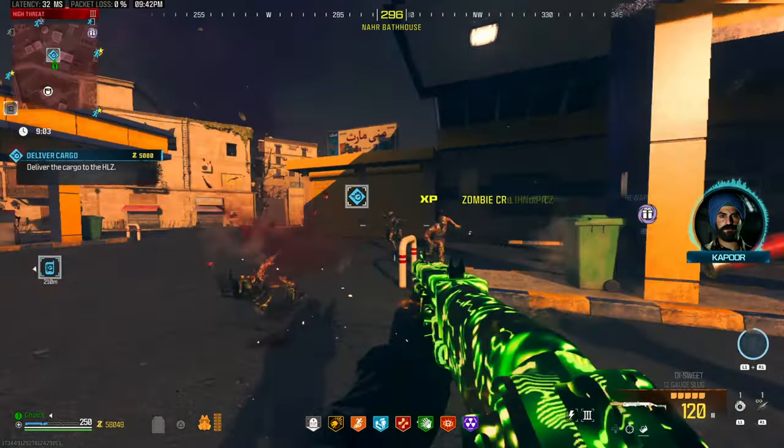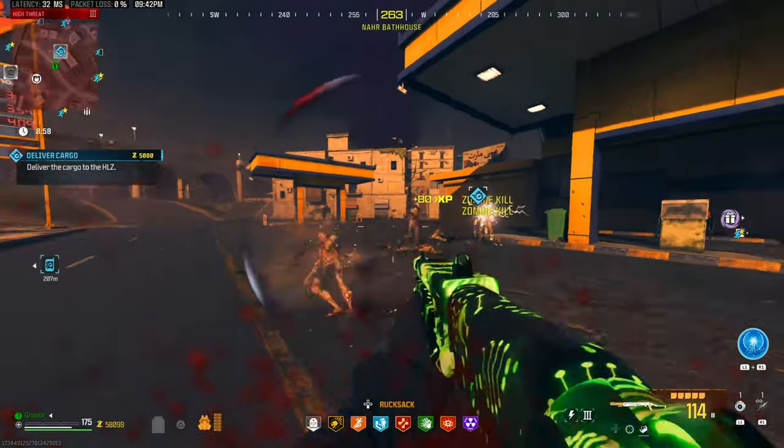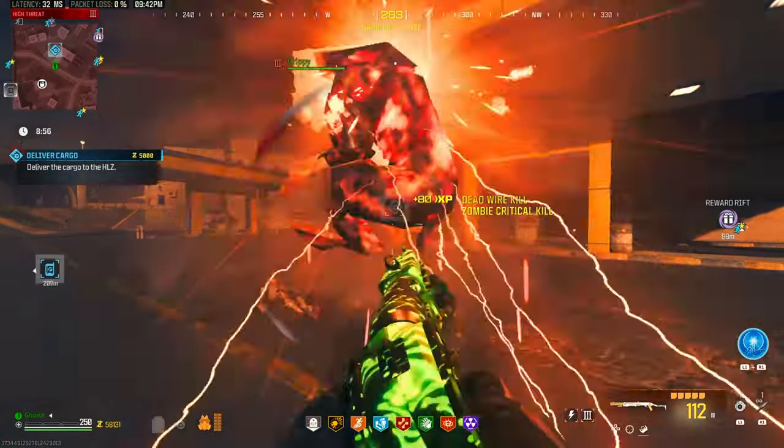This shotgun, the Reclaimer 18, has two fire modes: semi-automatic and pump-action. The only way to use the pump-action fire type is by putting the slug ammo on it.